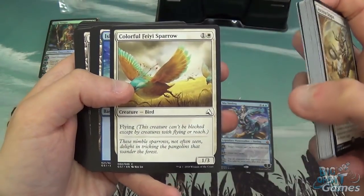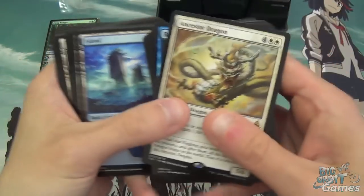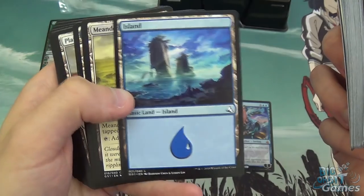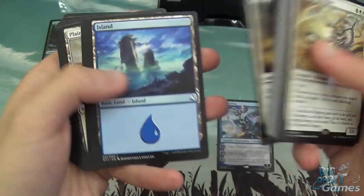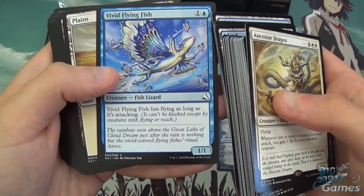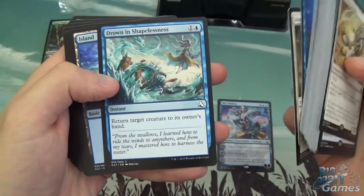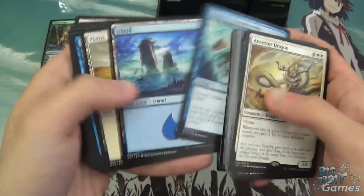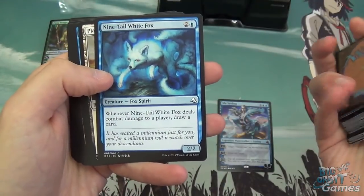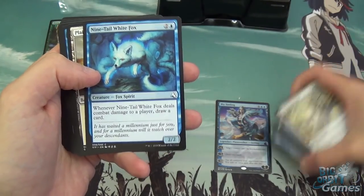Colourful Fae Sparrow is a two-mana 1/3 flyer with really nice artwork. The artwork is actually really nice throughout — you just don't get that on the usual cards, and even the land artwork is really nice as well. Vivid Flying Fish is two mana, 1/1, with flying as long as it's attacking. Armoured Whirl Turtle is a 0/5 for three. Drown in Shapelessness returns a creature to its owner's hand for two — not a bad bounce. Nine-tailed White Fox is three mana, 2/2 — when it deals combat damage to a player, draw a card. That's kind of nice when coupled with Mu Yangling's plus two where it can't be blocked.